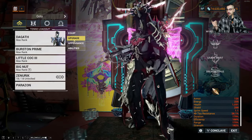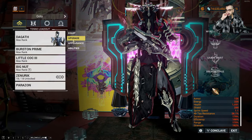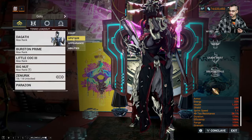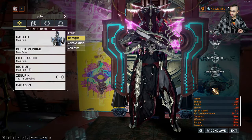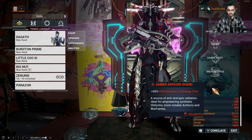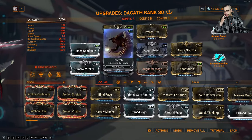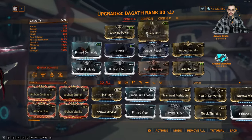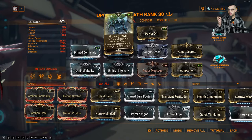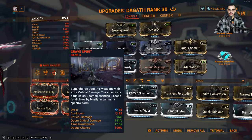We are only like 12 followers away from getting 4,000 followers — shout out TikTok, you guys are killing it. Every stream by the time it rolls around we're like 20 followers up. Before I get distracted — Dagath. The first and only shard I will ever use on a normal frame is the amber archon shard for bonus energy. The build is classic 75% range using just Stretch and Augur Reach. I'm maxing out strength, hitting 192 with double Umbra, Augur Secrets, Power Drift — actually getting 200 power strength. Adaptation of course, and I'm using Guardian and Grace — you kind of need it.